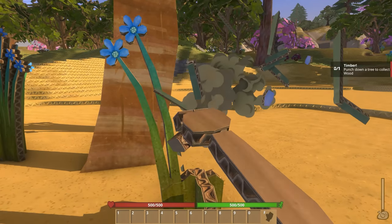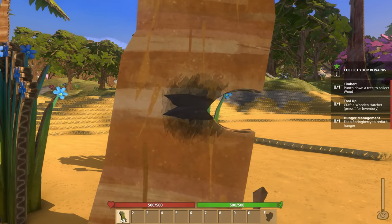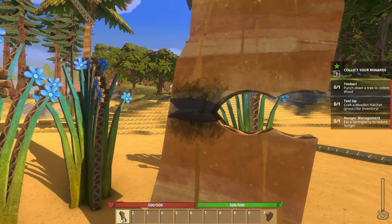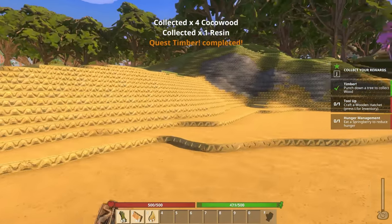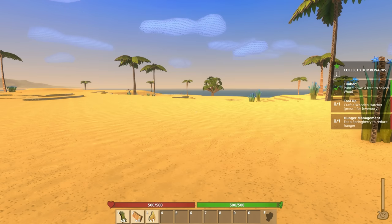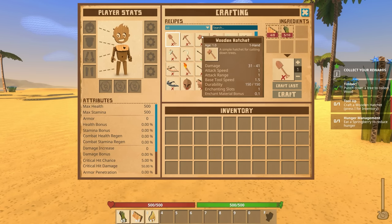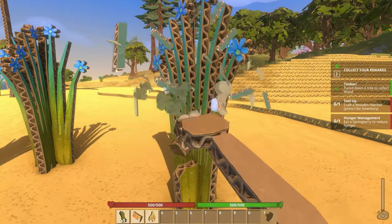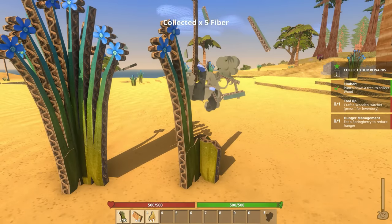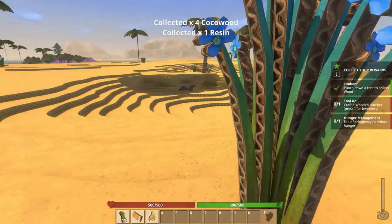I feel like we need to pick things up and then punch trees. Yep — I remember the punching of trees. Timber! Quest: Timber complete. Tab is inventory, apparently. Let's see what we can craft — a wooden bolt... we can't craft anything yet. A wooden hatchet, a stone hatchet — but what do I need for that? I need eight wood and ten reeds. We'll get this. We probably have to start with wood and then get stone.